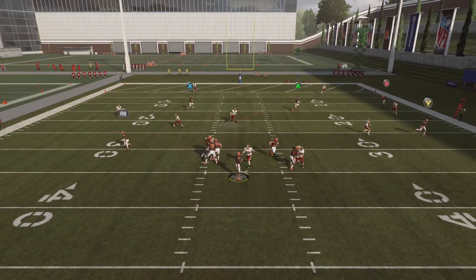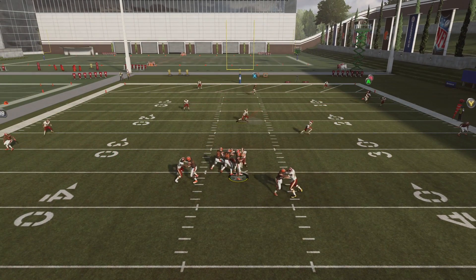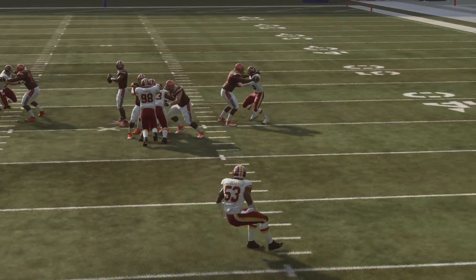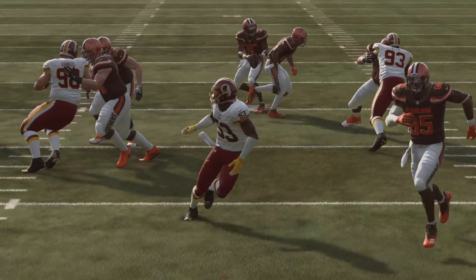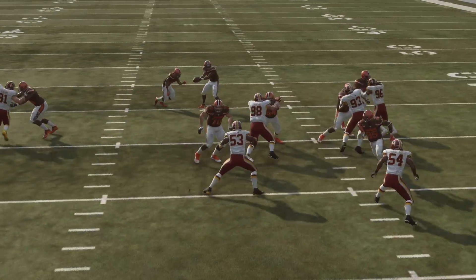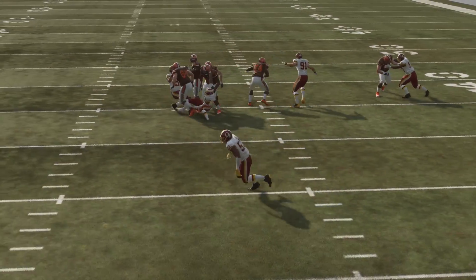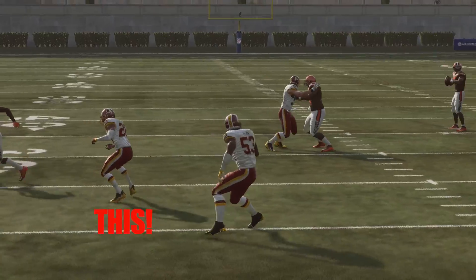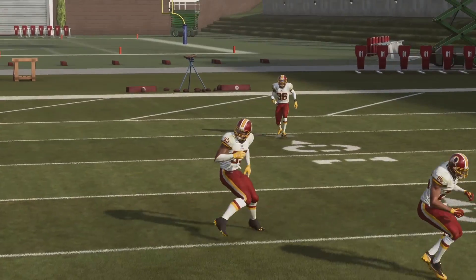Similar to defensive assist, there's a tip for user control on defense — strafing. It's kind of like driving a stick shift with the left trigger as the clutch and the right trigger as the gas. You used to run in a circle with your user defender, but now you can almost one-cut. You want to left-trigger strafe, and then as you're about to get your momentum going the other way, hold down the right trigger and take off. That's how you get the best speed and cover the most ground.